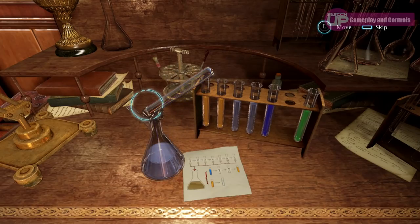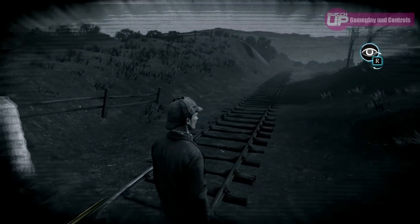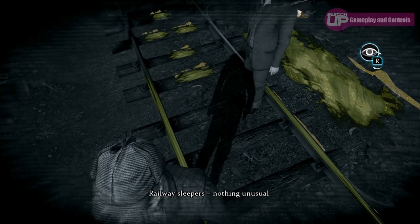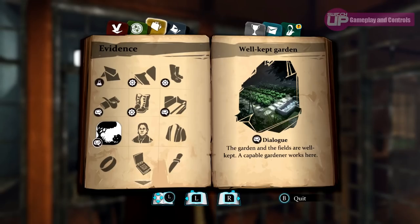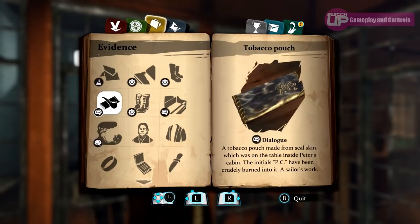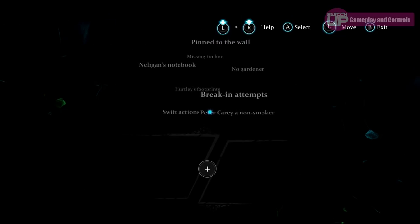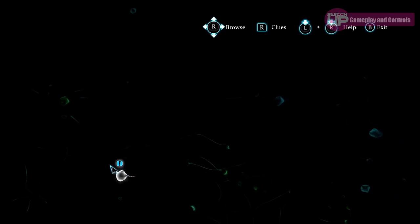Holmes has a few tricks to assist in investigations. The first is his Sherlock talent: by pressing R at a location, a sixth sense ability kicks in that notices anything untoward at the scene. You can then examine these areas for vital clues. Your journal displays evidence and character profiles, and the evidence page highlights anything not used to its fullest potential, so it's always worth checking if you feel stuck. There is also the deduction space, accessed by pressing Y, where linking one piece of evidence to another creates a factual statement and generally unlocks a new course of action.